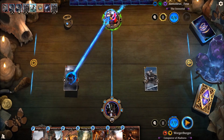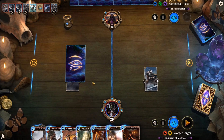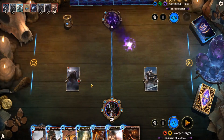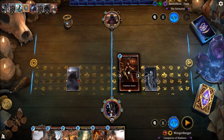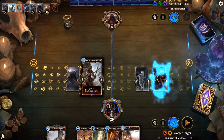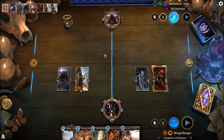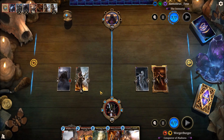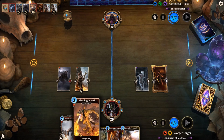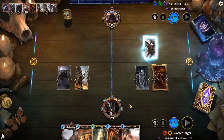Might as well go aggro on face. They get a Prophecy — it's not a unit. We just get down Protector of the Innocent, and we might as well get down Battlefields, break another rune, put them in a really tough position. They need to show something to fight back with or we can just win next turn. Having Piercing Javelin, Crusader's Assault — those two in hand is very dangerous for them right now.